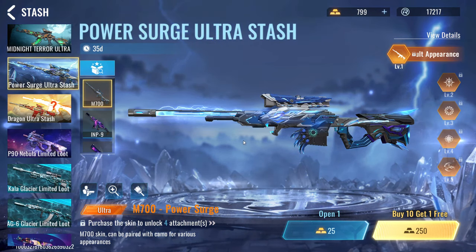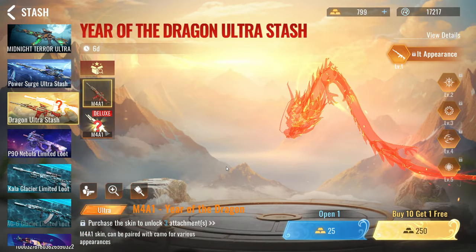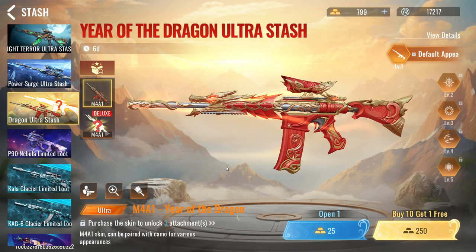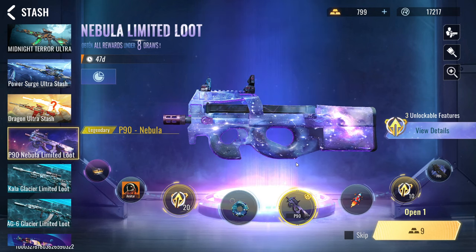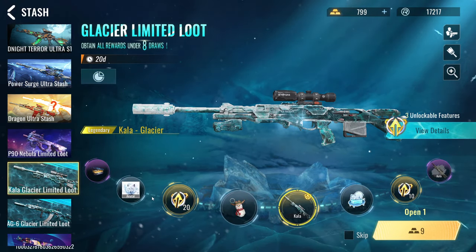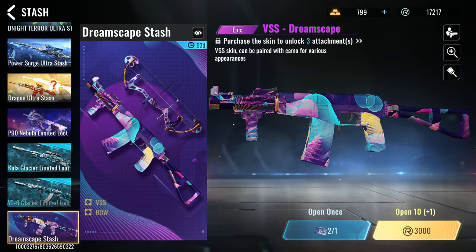We have the Power Search Ultra Stash for the M70 — this looks sick. We have the Year of the Dragon skin for the M4A1. BloodStrike has a lot of guns similar to those in Free Fire, like the Vector, M4A1, AK-47, and P90, but I feel like BloodStrike has better gun skins. We also have skins for the Kala — which I believe is a sniper — the KAG6, and the VSS.